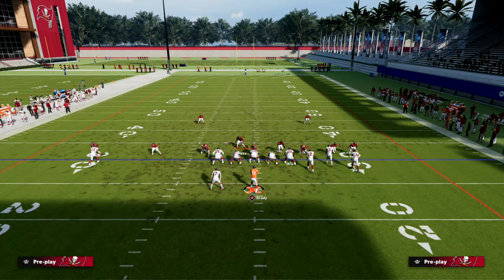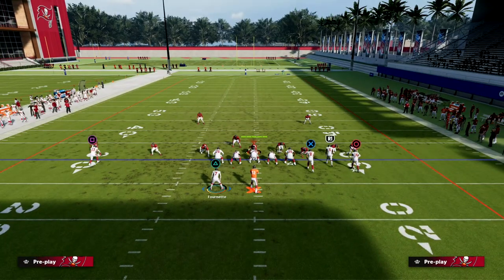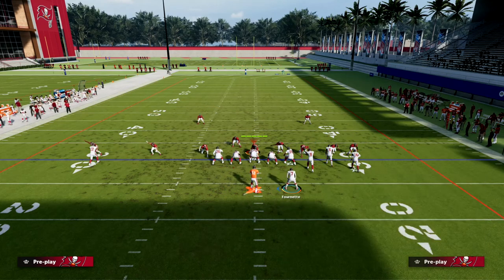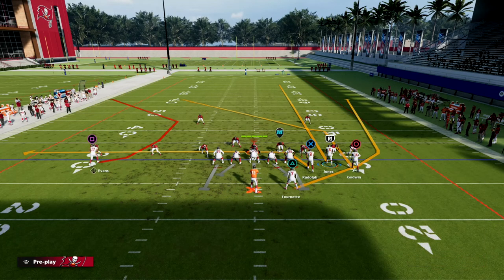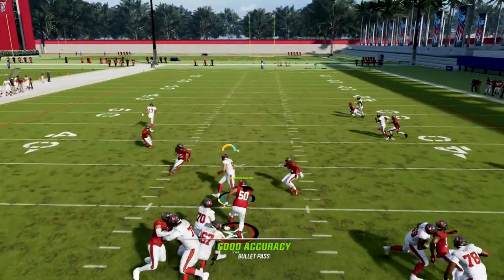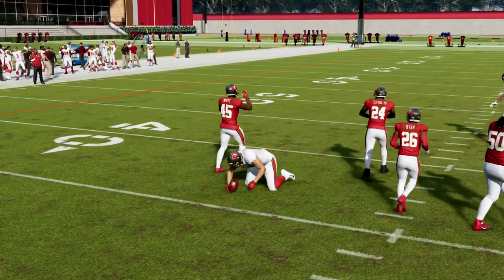This is just generally what they might do in this situation. So they motion — or you motion — this guy across. Now, who's going to be manned up on the tight end? It's going to be this guy. So we can throw this quick, especially if we have short and elite — that right there is a really powerful read.